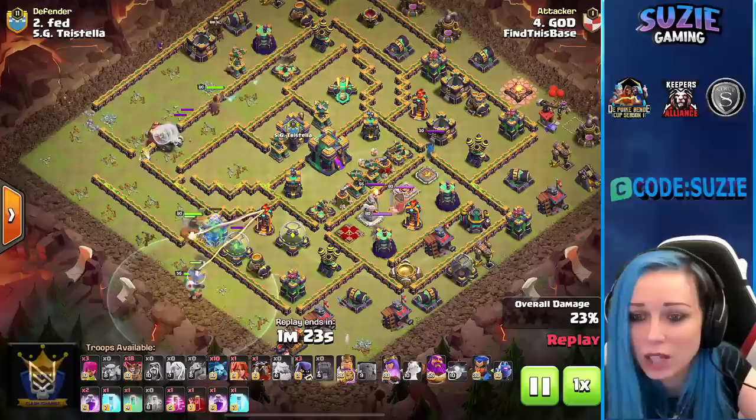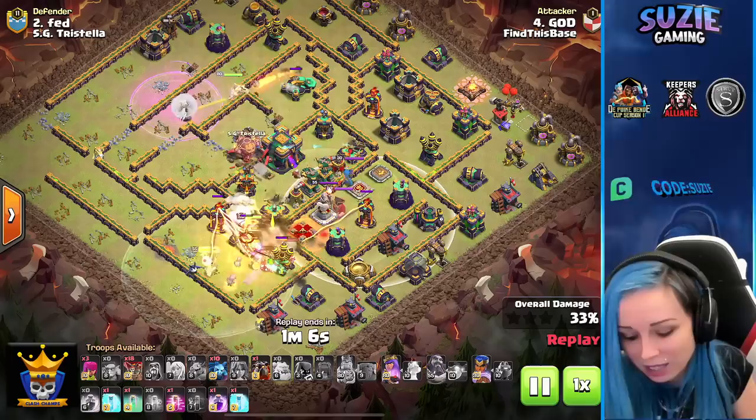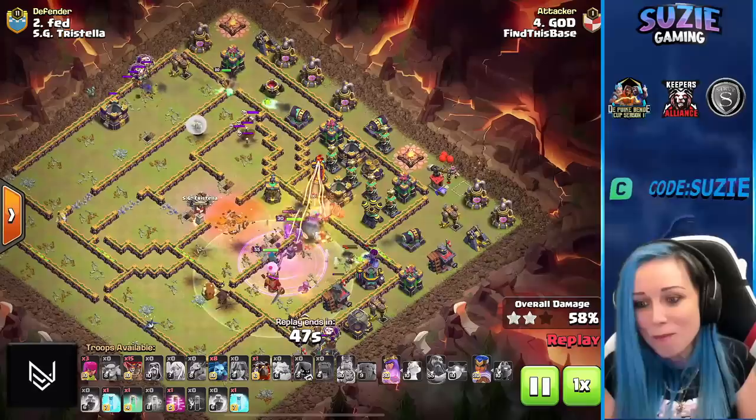Wall Wrecker almost on the town hall. Using the Skeleton Spell to distract the single inferno, the Warden, and also enemy heroes. Looks like using Rage Spell on the Yetis. Town hall going down. Queen taking down the second scattershot — very strong start! King and Royal Champion on the single inferno now, just using the heroes.